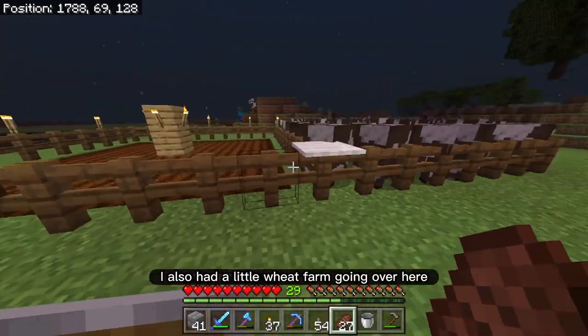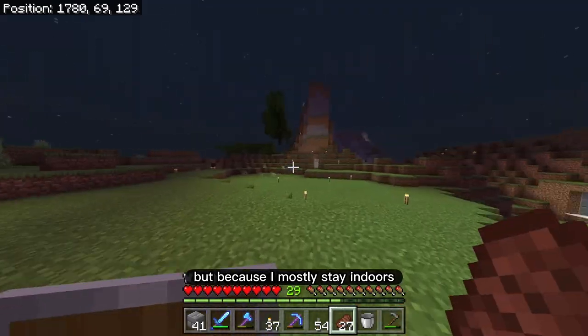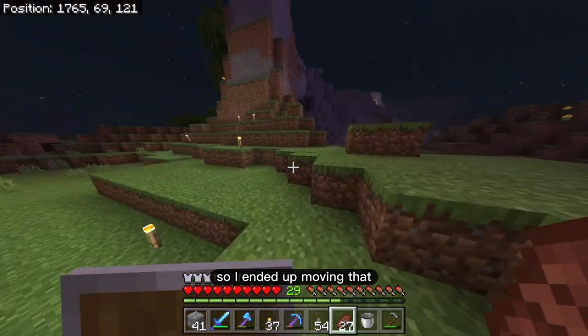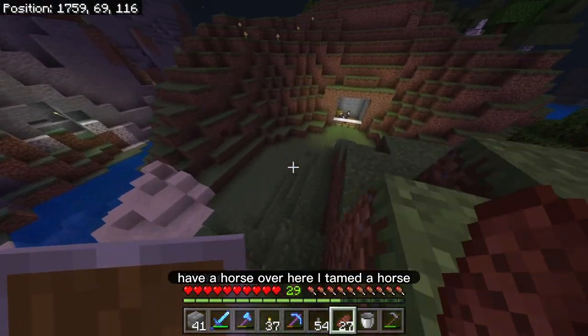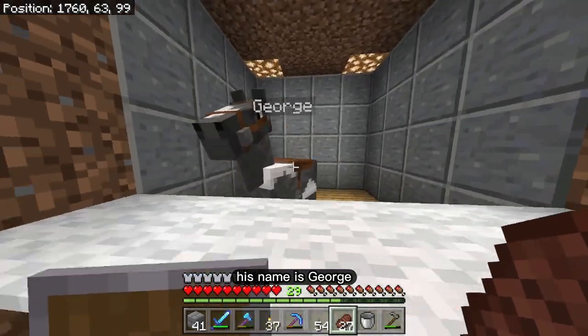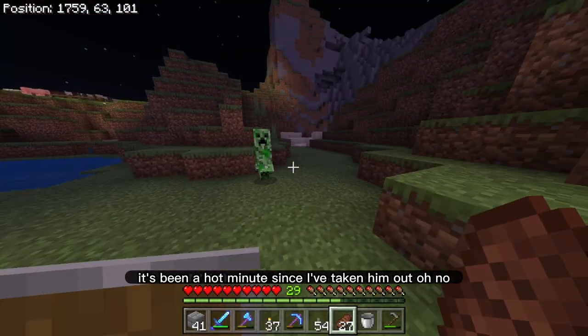I still have half a stack of cooked beef, so I don't really need that anymore. I also had a little wheat farm going over here. But because I mostly stay indoors, it wasn't loaded in the chunks, so I ended up moving that. I have a horse over here — I tamed a horse. His name is George.